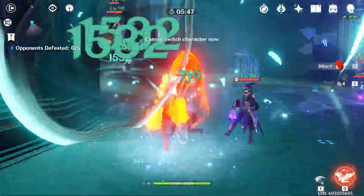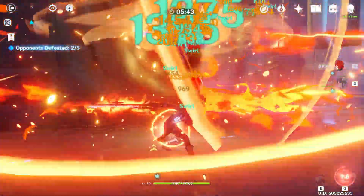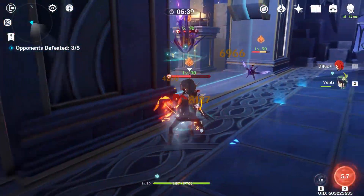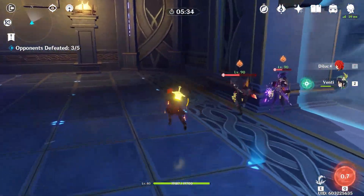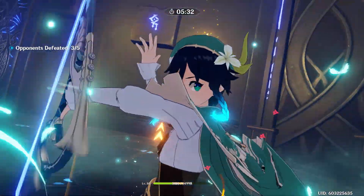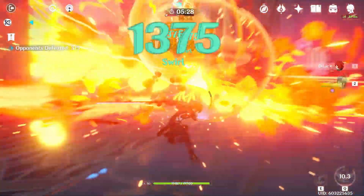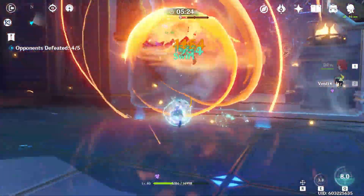That's what you don't want to do as Venti. Look at those numbers! The thing is, Venti is providing energy not only for himself — his ult is up — but also Diluc's ult is up, and that has a lot to do with Venti. Oh my god, those numbers are ridiculous.